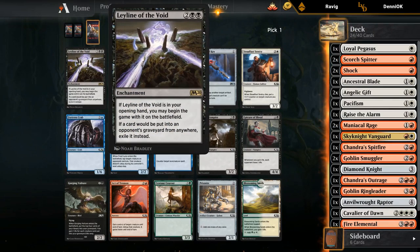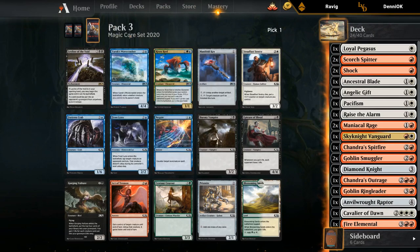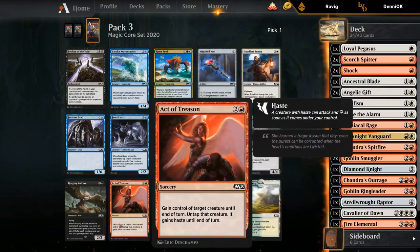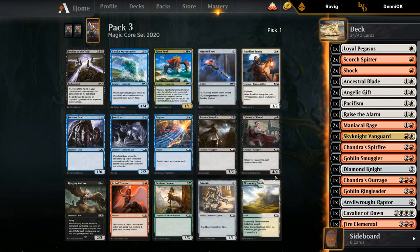Usually don't want to open Ley Lines as your rare. Not much here — we've got a Sentry, 3 mana 3/2 that puts a counter on a creature when it dies. It's playable if unexciting. This isn't really an Act of Treason deck, and nothing else jumps out. I guess we'll take the Sentry.